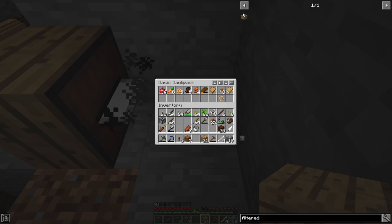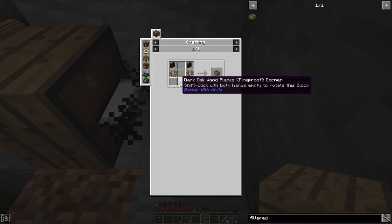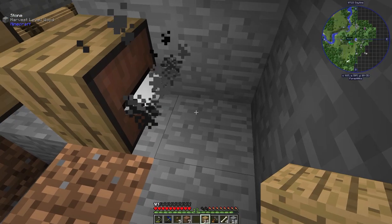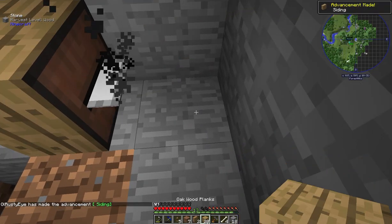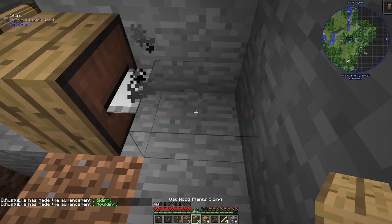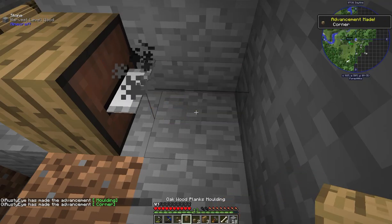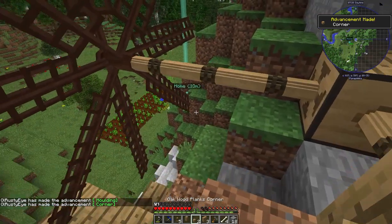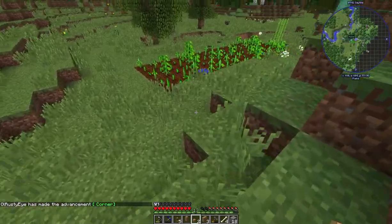Onto the technical things — what we need are these pieces here, and the way we do that is we go ahead and make the siding. Then we plane it one more time, and then one more time again, and we'll get the corners. That's all we need that for, and now we can head back down.